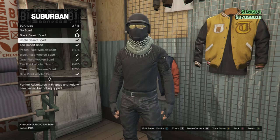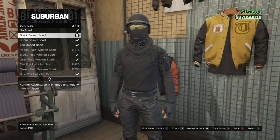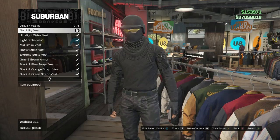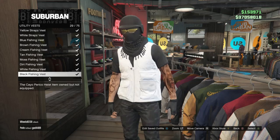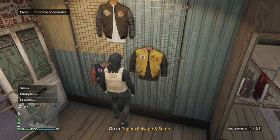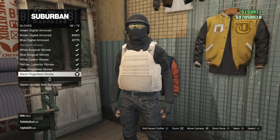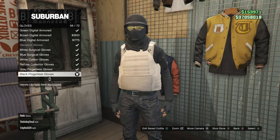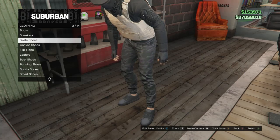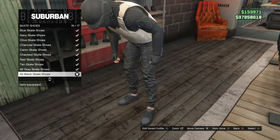After you take off the vest and put on the black desert scarf, back out and go to your tops, scroll down to utility vest, and re-equip the peach plate carrier which is on slot 43. Back out, go to the accessories, scroll down to gloves, click on gloves, and look for the black fingerless gloves which is on slot 56 — equip those. After that, back out of accessories and go to the shoes. Scroll down to skate shoes which is on slot 3 and buy the all black skate shoes which are on slot 16. If your character has any head accessories, go ahead and take those off.